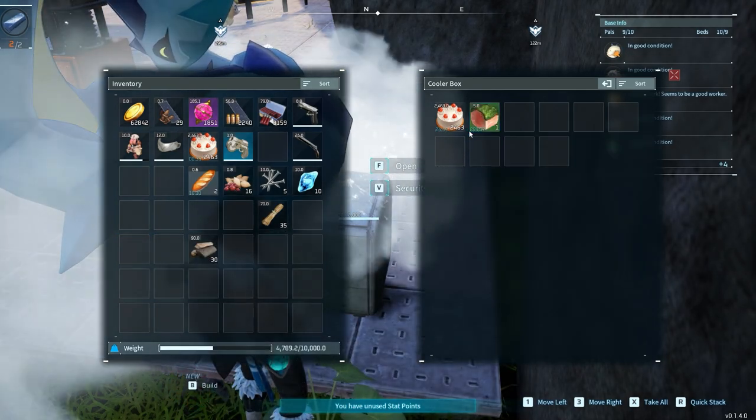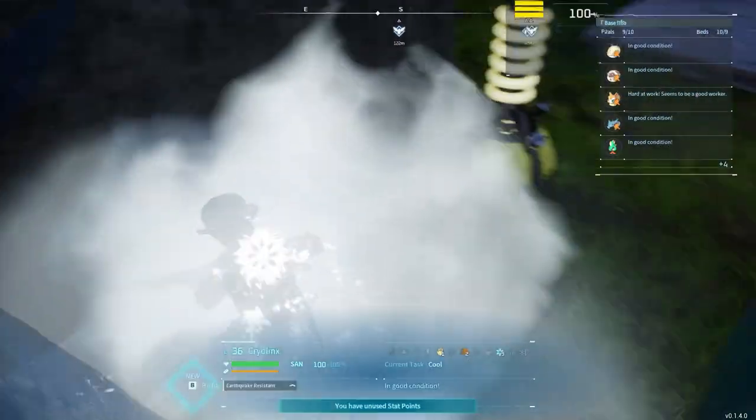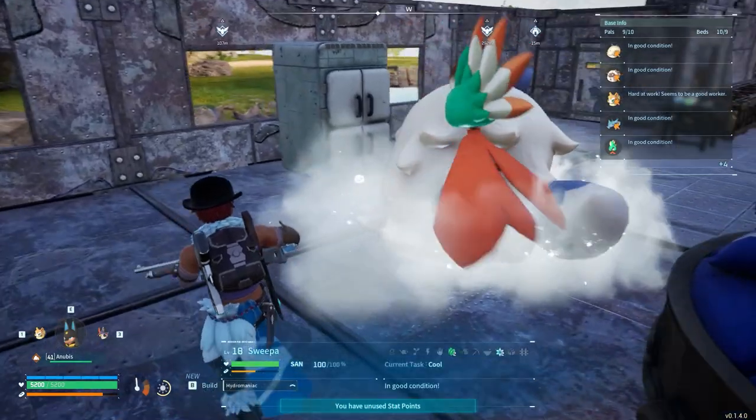If we put other foods, say 300 minutes or 5 hours. So guys, that's how easily we can use the cooler box or refrigerator in Pearl World. Thank you guys for watching. Have a good day.